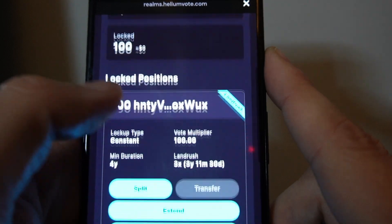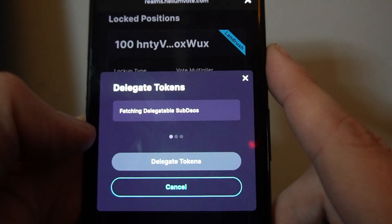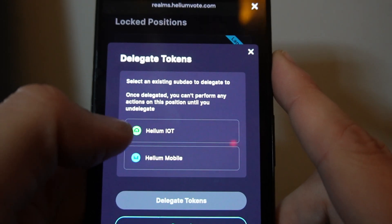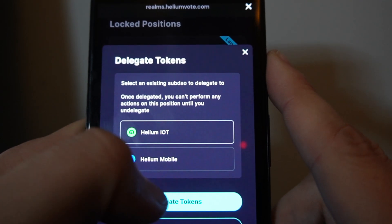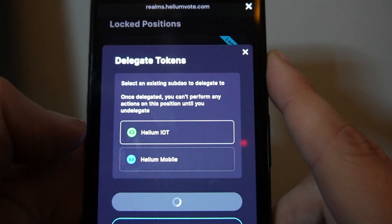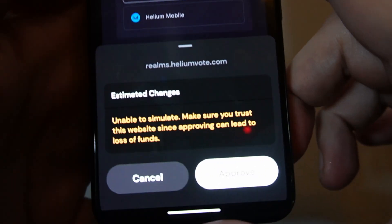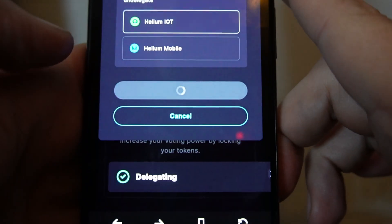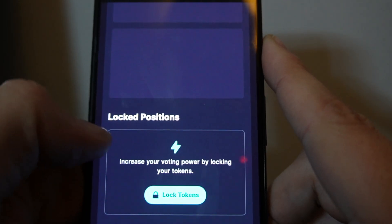The next thing I need to do is head down to my position and click Delegate, then choose the DAO I want. In my books, HNT IoT is the one. Delegate tokens, confirm the changes, and click Approve. Delegation successful — that's it.